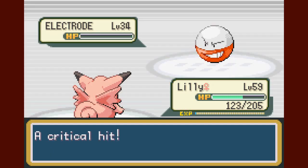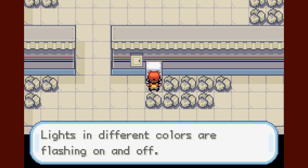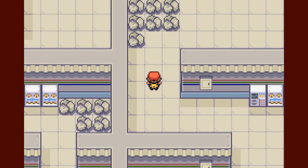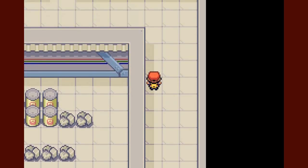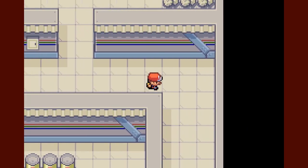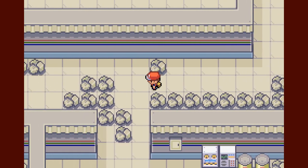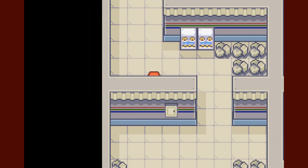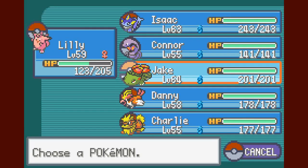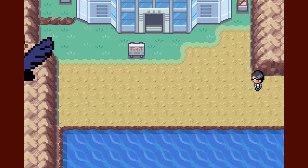I'm probably going to stock up on Max Repels — that might be at the end of this episode actually. Got another item here — it's an Electrode. Electro goes down. The lights in here flash in different colors — that's kind of cool. The music here is actually pretty cool too. I think that might be it for items. I'm just going to leave. I don't even need an Escape Rope — okay cool. Flying to the Pokemon League since that's the best place to access the top items.